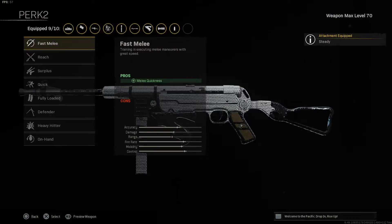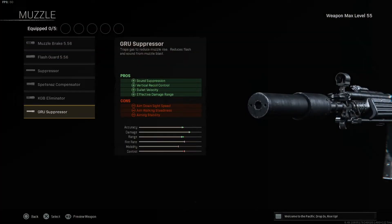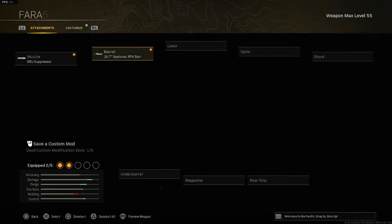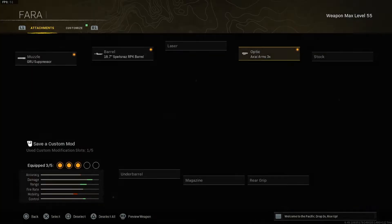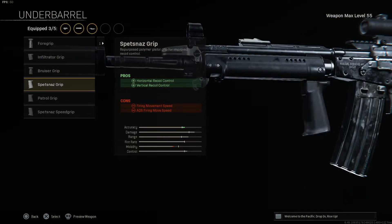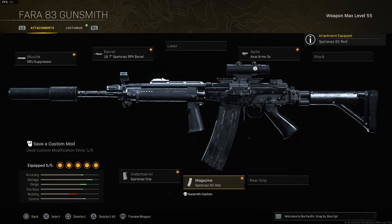Perk 1 for the MP40 is Steady for ADS firing move speed, and Perk 2 is Quick for sprint speed. For the second loadout, the primary weapon is the FARA 83, a Cold War assault rifle that still outshines most Vanguard and Modern Warfare ARs. The muzzle is the GRU Suppressor for sound suppression, vertical recoil control, bullet velocity, and effective damage range. The barrel is the 18.7 inch Spetsnaz RPK for bullet velocity, horizontal and vertical recoil control, and effective damage range. The optic is the Axial Arms 3x for medium to long range encounters. Under barrel is the Spetsnaz Grip for horizontal and vertical recoil control.